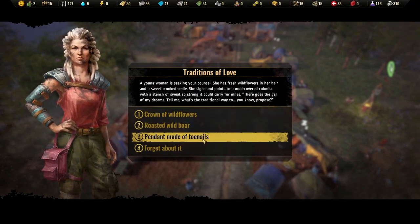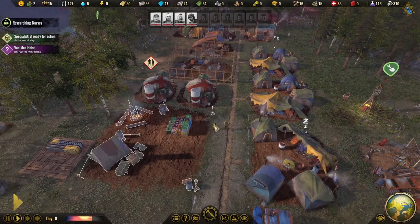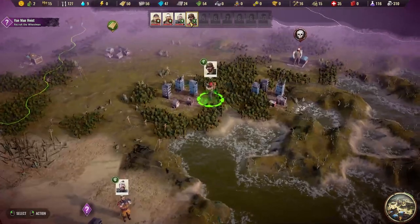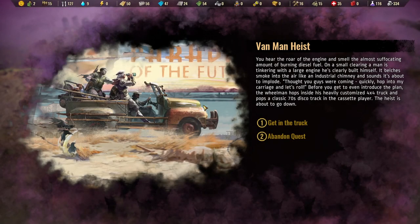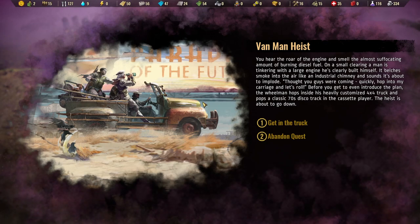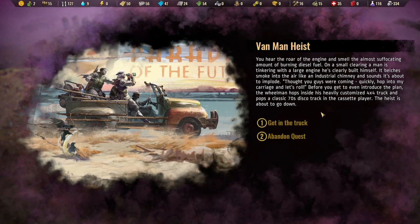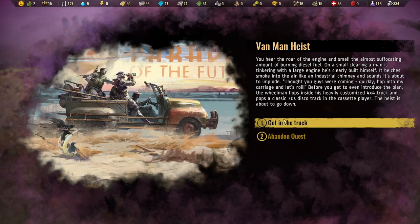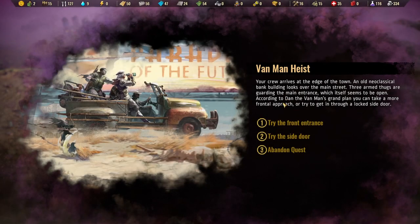A 'Traditions of Love' event appeared — options included roasted wild boar, a pendant made of toenails, and a crown of wildflowers. Crown of wildflowers it is. Now specialists are ready. Let's proceed with the last part of the heist quest. We find the wheelman tinkering with a large engine in a clearing — it belches smoke like an industrial chimney. Before we can introduce the plan, he hops into his 4x4 truck, pops in a 70s disco track, and the heist is about to go down.